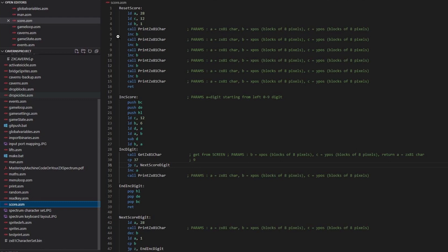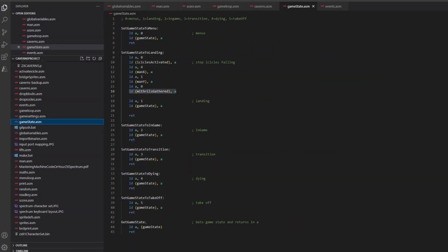You've also got a reset score piece of code that just sets everything to zero when the sheet starts off. The other piece of code I've added is a game state assembler, and the idea is really just to have routines that you can call — so I would just say call set game state to transition. In the assembler you can see clearly what's happening, rather than having a bunch of magic numbers hidden away in the code. It's a bit like classes, just to make things a bit easier to read.